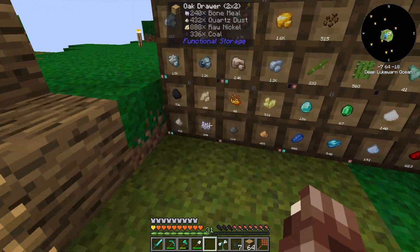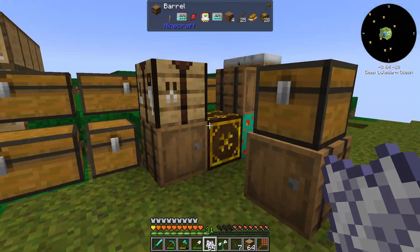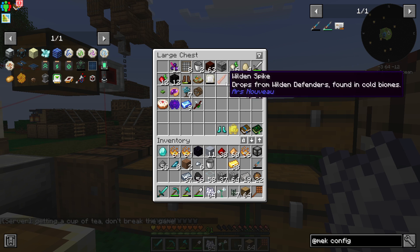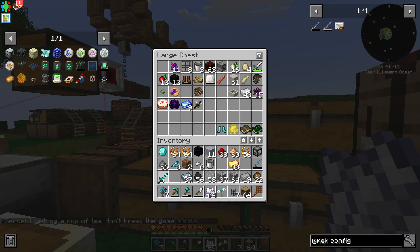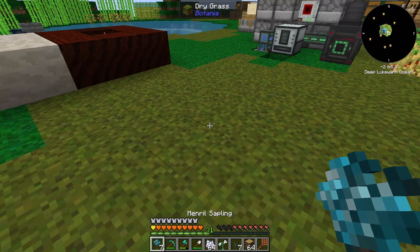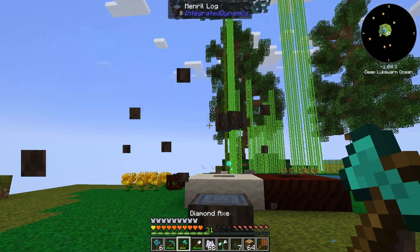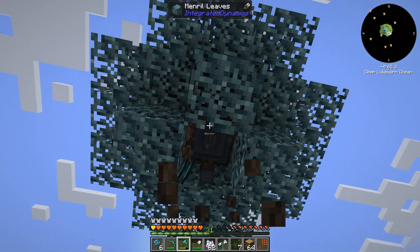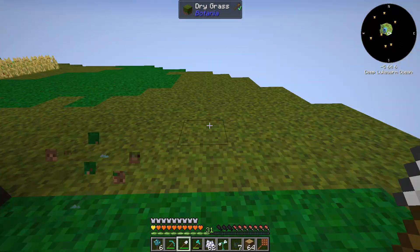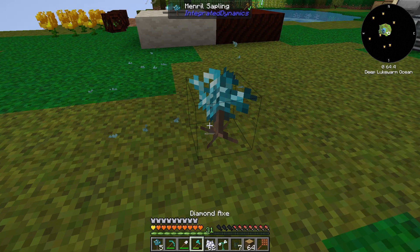So while that's going, we are gonna attempt to still continue to do this the old-fashioned way, because that thing is slow, yo. It is slow. So we're getting a cup of tea — don't break the game. Sorry admins, I don't know what to tell you. Also, why is my axe more convenient to access than my shovel? In the end, it was faster just to grow the stupid trees anyway, but I have that thing set up for later, so that's nice.